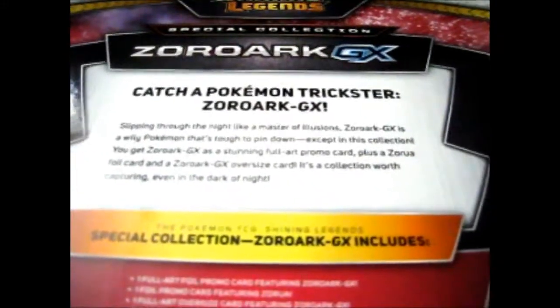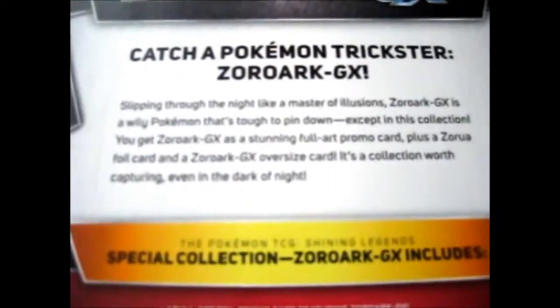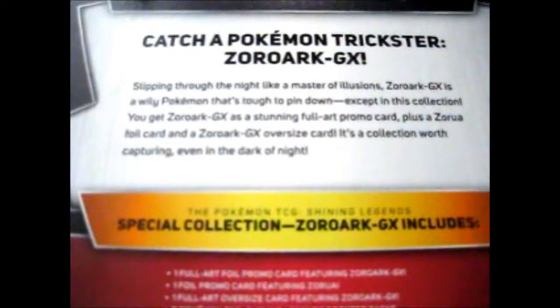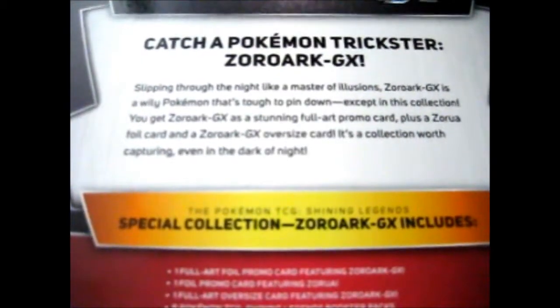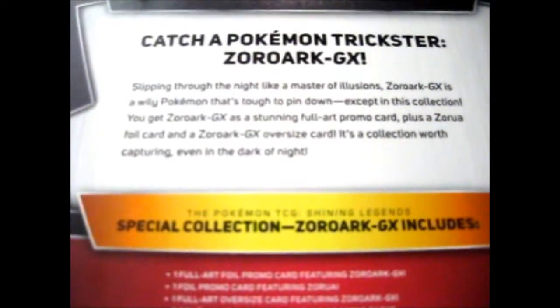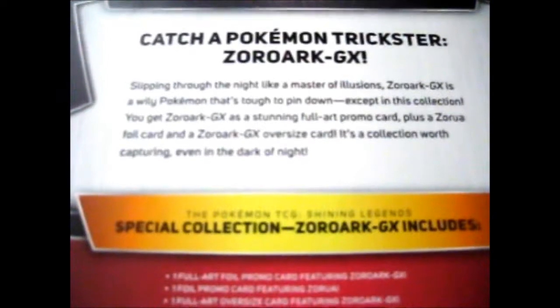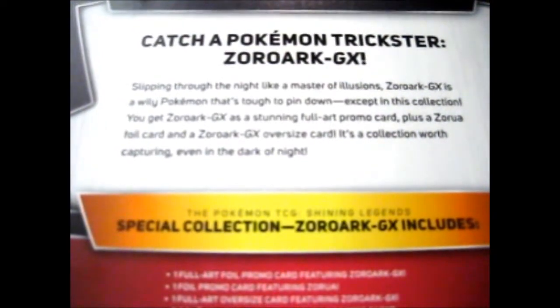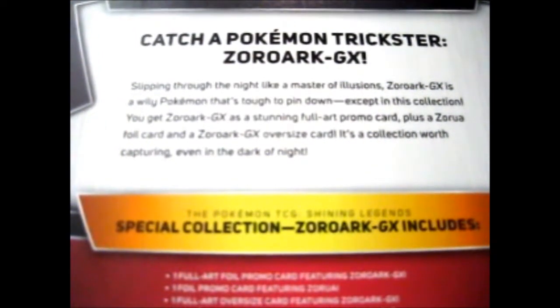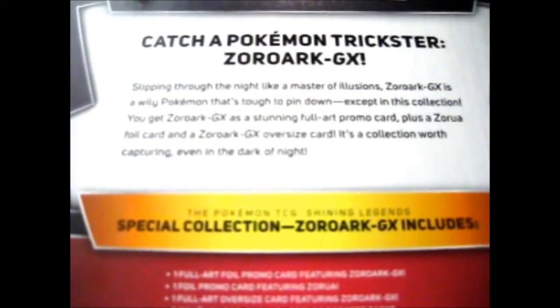Okay, so — catch a Pokémon trickster, Zoroark GX. Slipping through the night like a master of illusions, Zoroark GX is a wily Pokémon that is tough to pin down, except in this collection. You get Zoroark GX as a stunning full art promo card, plus a Zoroark foil card, and a Zoroark GX jumbo card. It's a collection worth capturing, even in the dark of night.